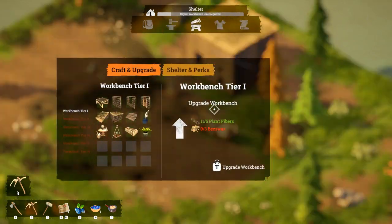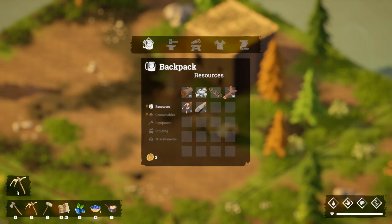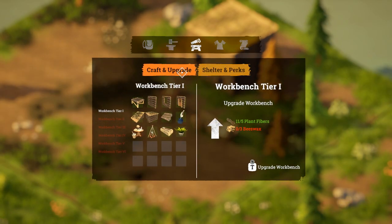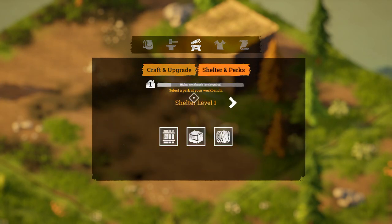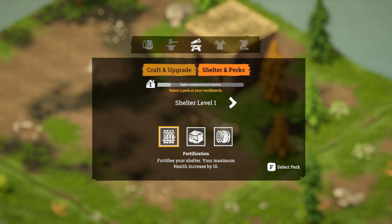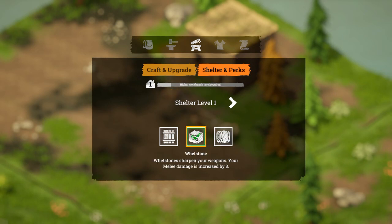Select a perk at your workbench - what perk can we have? Shelter and perks - higher workbench level required. Shelter level one to shelter level two. Fortification: maximum health increases by 10. Whetstone: melee damage increased by 3. Softer hay: maximum fatigue and maximum sanity increases by 15. I'm gonna go melee damage - is that it? Okay, I've selected it.